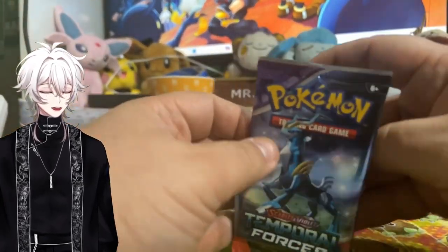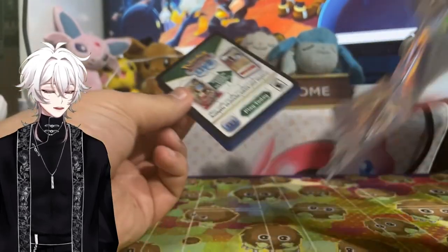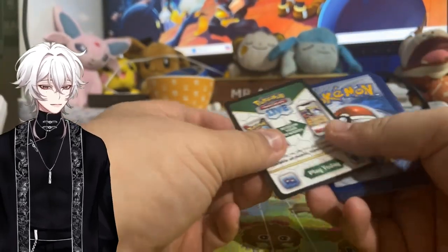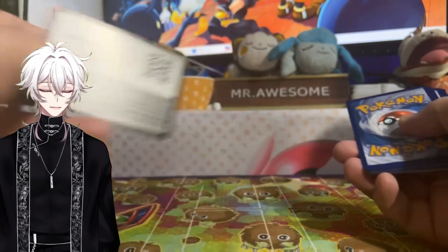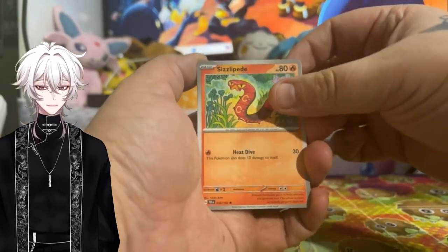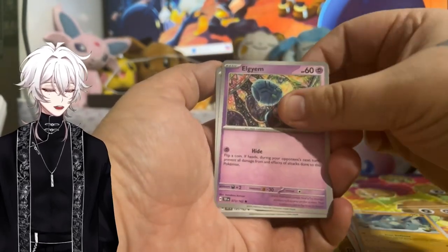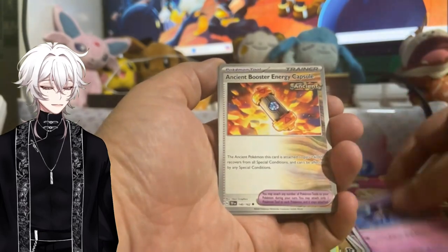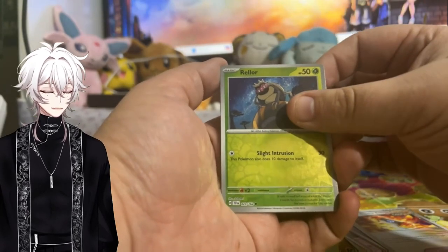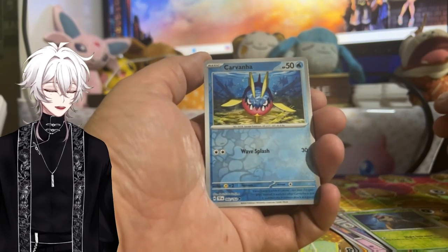All right, last pack — Temporal Forces. Can Temporal Forces give us something great? Let's see if we can end on a banger. Unfortunately we are doing pretty poor right now, but we're gonna see if we can get something good. At least one hit is all I'm asking — SIR, IR, full art, something. Unfortunately no SIR, just a Corviknight.